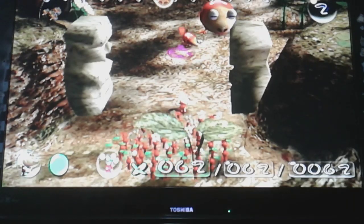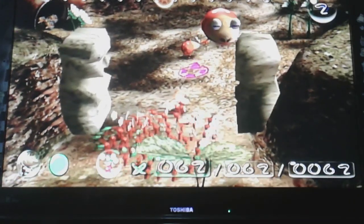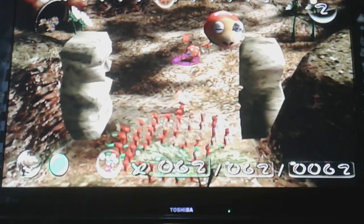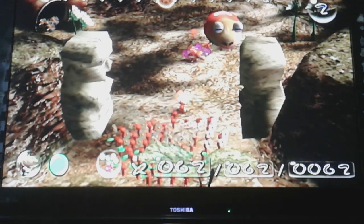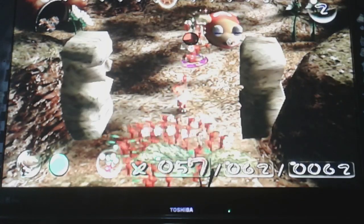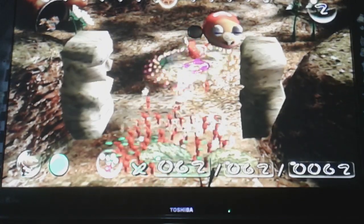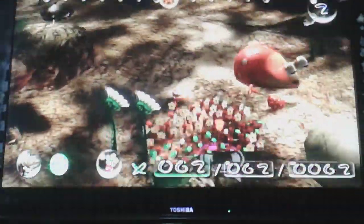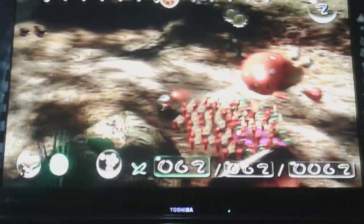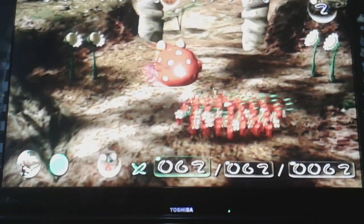It might not happen, but if a Dwarf Bulborb isn't being attacked by Pikmin, it may cry and awaken the Robin Bulborb. You do not want that to happen, because otherwise your Pikmin will die for sure, unless you have a billion of them.